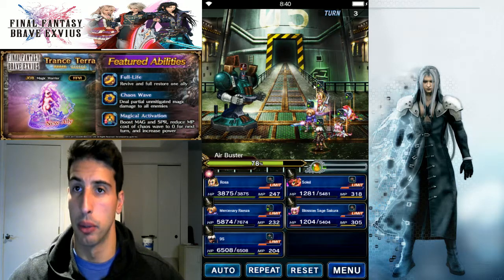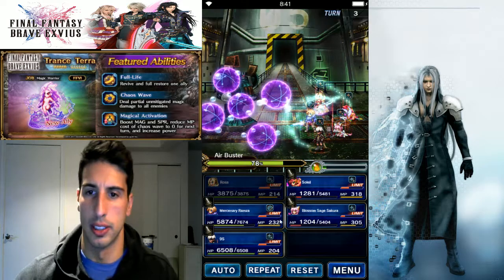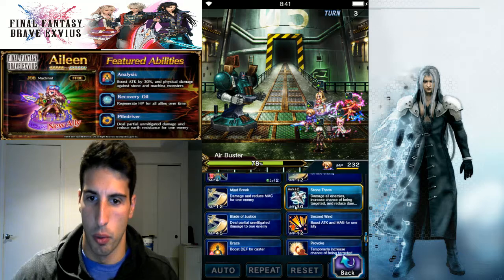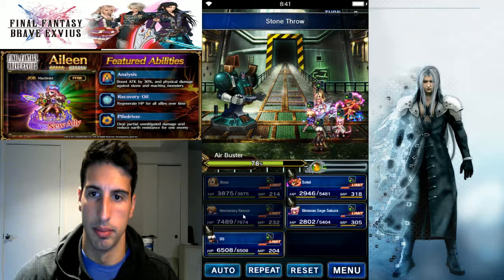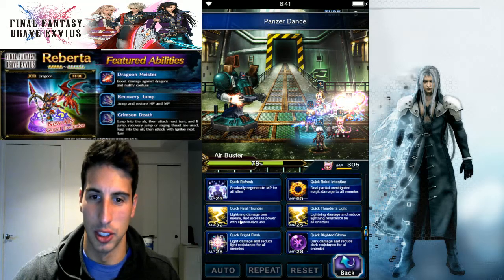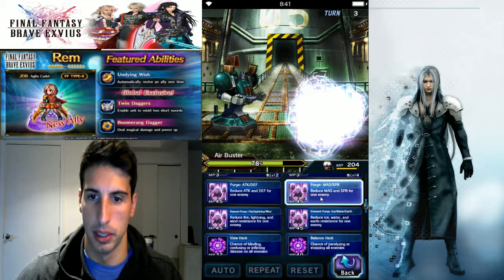Right now we're gonna dispel him since he's boosting his attack and magic by 30% — we don't want that extra damage. We dispel him and cure ourselves a little bit more. Then we do Stone Throw again to keep drawing attacks to Ramza. We boost defense and spirit again, CG Sakura keeps doing her thing, and if we need more MP she can do MP regen. We also break his spirit one more time with 9S.